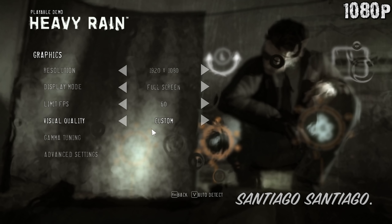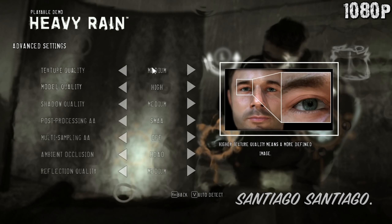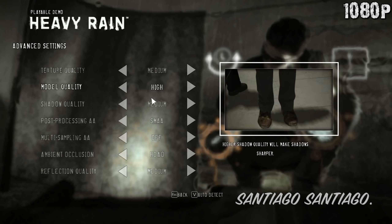Hello everyone, I'm Santiago and today I'm going to be testing the Heavy Rain demo on the Ryzen 3 2200G with the Vega 8 integrated graphics. To skip to any of the resolutions tested, check the timestamps down in the description, and if you want to support the channel by buying games for yourself, check the Humble and Amazon affiliate links down in the description as well.